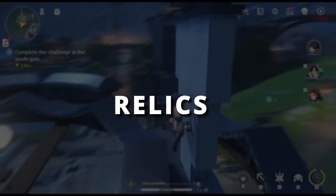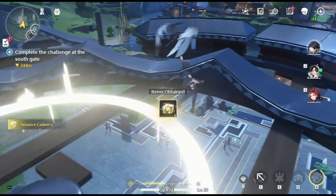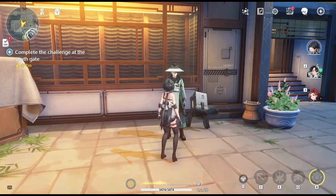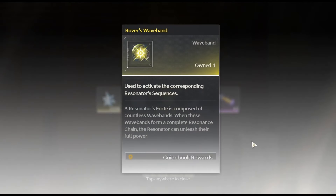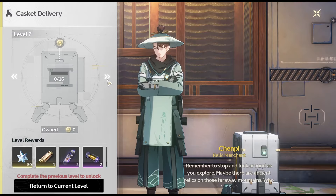While exploring, you may come across Sonan's Caskets, which are collectibles scattered throughout each nation. You can hand them over to an NPC in each nation, and after collecting a certain number, you'll rank up and receive rewards. These rewards include resonance chains for your rover, the main character, as well as other rewards.